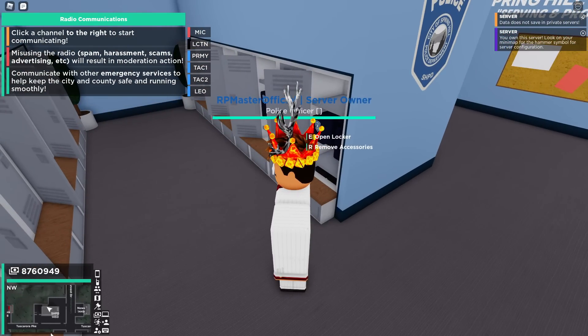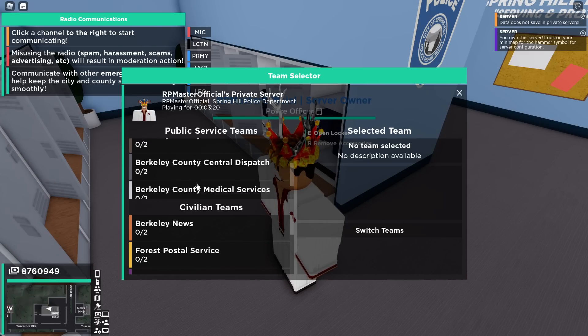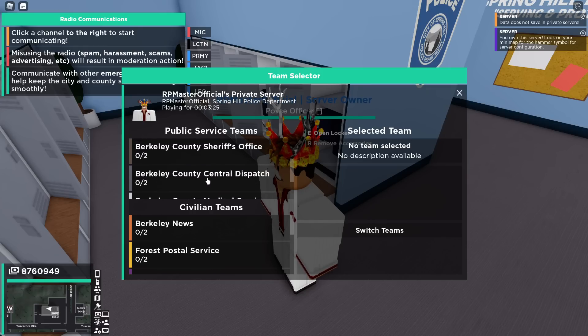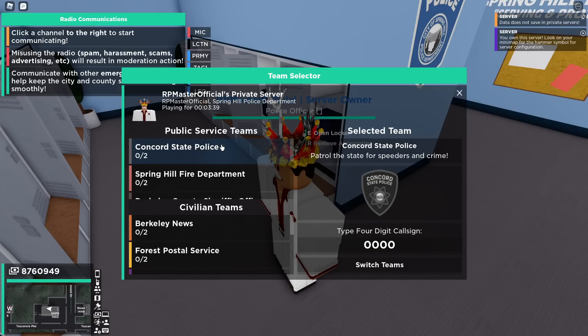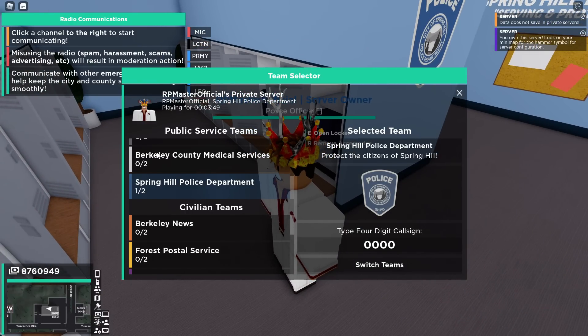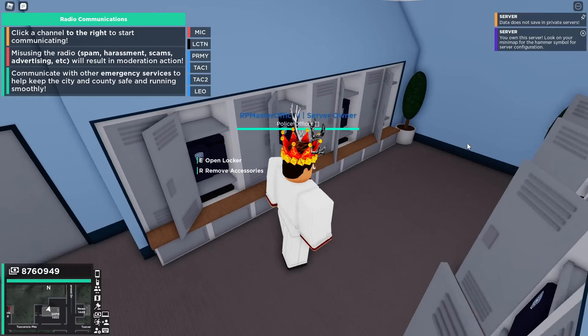In some of these police teams, which you can find down here, you actually need to have arrested a particular amount of people to unlock the team. So let's say you want to go on the Sheriff's team — you might have to arrest a few people, however many you now need to arrest, and then you're actually able to join. The same goes for Concord State Police, which is even harder to get into. So if you really want to play on these teams, start by playing on the normal police team, go around, arrest some people, try to roleplay as well, and then you'll be able to play those teams.